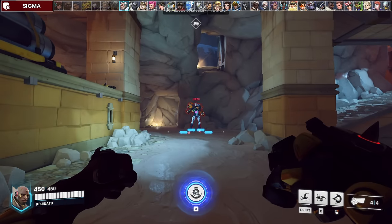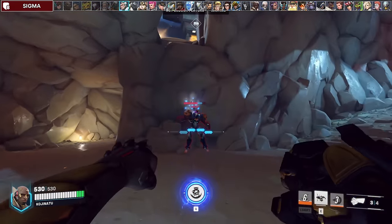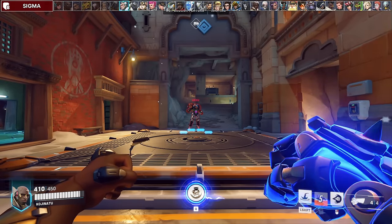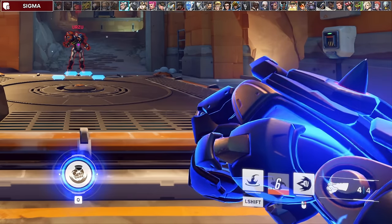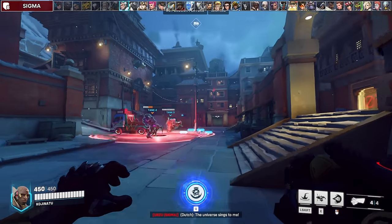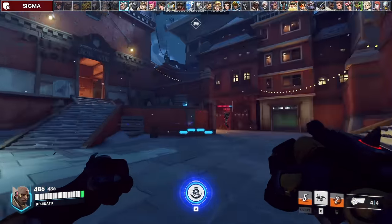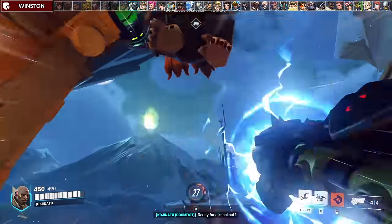The Sigma matchup is actually quite favorable for Doomfist since your punch can easily cancel his rock and kinetic grasp. There's also an interesting interaction with his rock and your block where it actually calculates the 100 damage first before the stun, so you do get empowered rather than having the rock cancel your block completely. You're also a threat to cancel his Gravitic Flux using Seismic Slam plus punch to get in the air and in range.